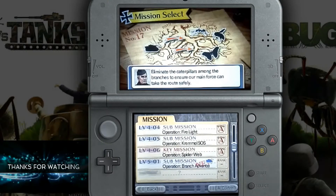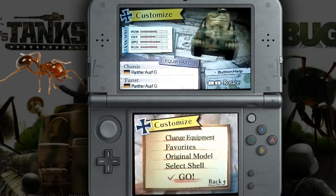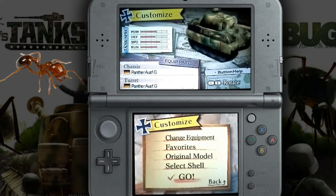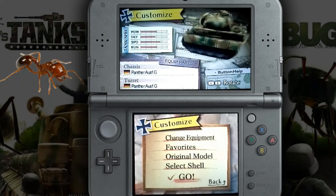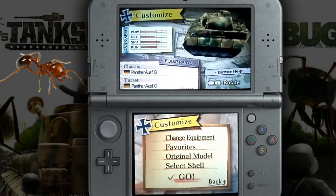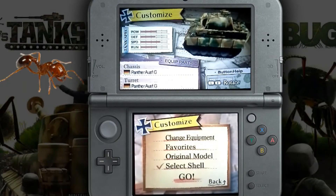Now we're on to mission 17, which is to eliminate the caterpillars among the branches and ensure our forces can take the route safely. There's Colonel Dickman and there's our tank. As you can see it's pretty beefy — pretty good power, defense, speed, and run. For that kind of bulky looking tank it has pretty good speed, pretty good all around. I'll switch our shell back to bomber now because it's caterpillars, so there's probably more than one.